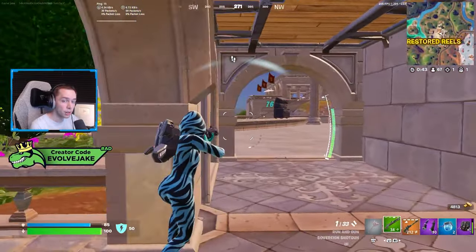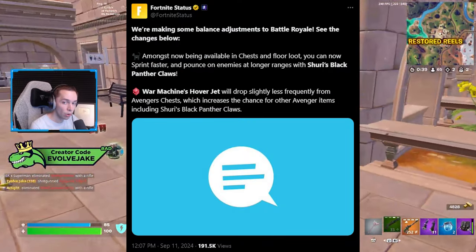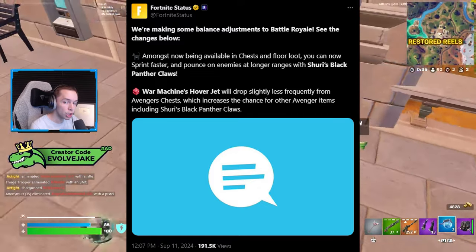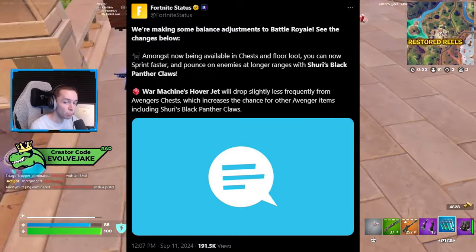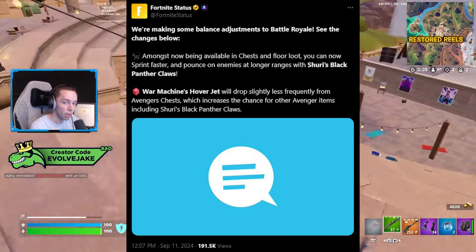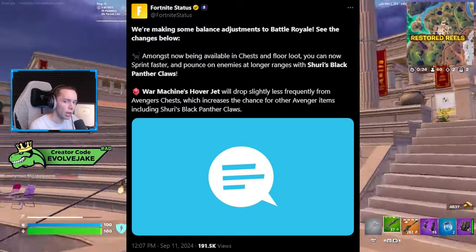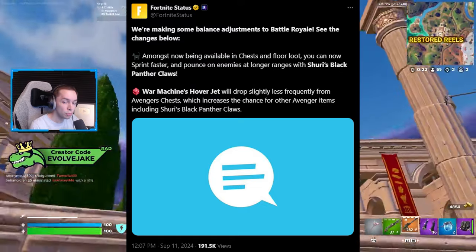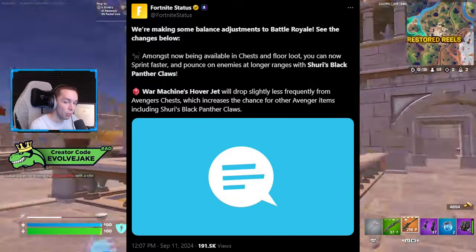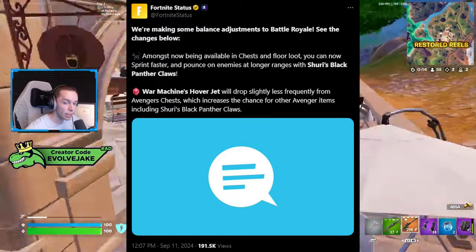Fortnite Status posted this — they said they're making some balance adjustments to battle royale. Among the changes: Shuri's Black Panther Claws are now available in chests and floor loot, not just the Marvel chest. You can now sprint faster and pounce on enemies at longer ranges with the Shuri's Black Panther Claws. You sprint faster and go further when doing the dash.